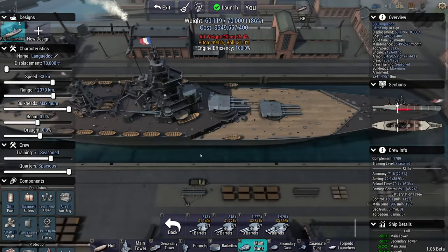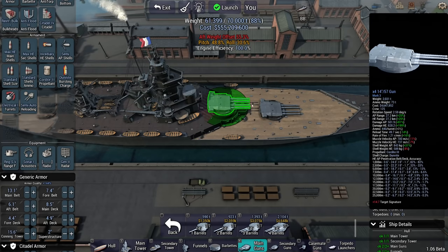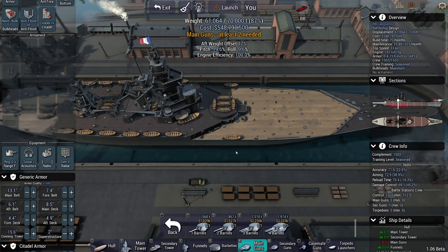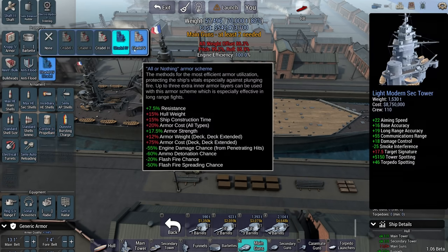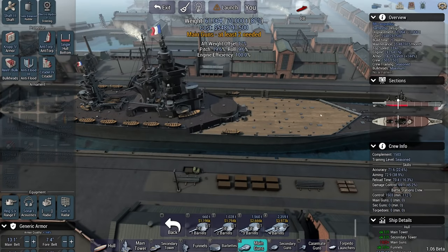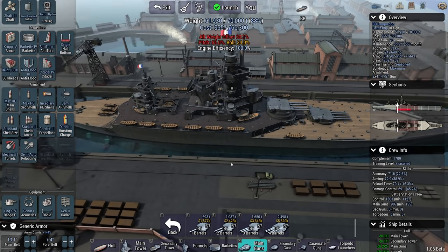That gives me a hideous amount of aft weight offset, but we're not done because I'm going to go for semi-auto loaders. These things barely weigh anything. Looking at the sections overview, you can see the aft weight offset is currently heavy. By adding this turret, the citadel has been shrinking, and because of that the whole ship shifts backwards. If I remove this turret, the citadel extends further forward, which sort of balances the ship out, believe it or not. Balancing this ship is going to be tricky.